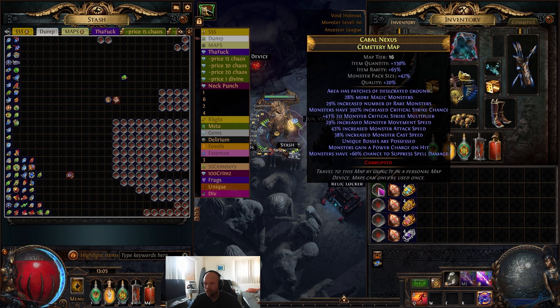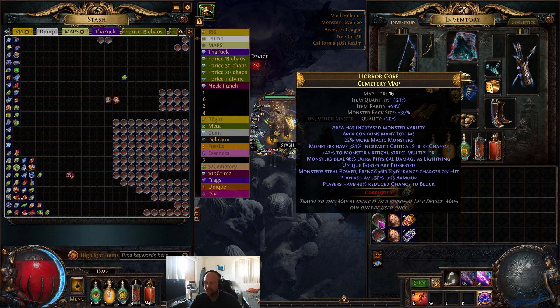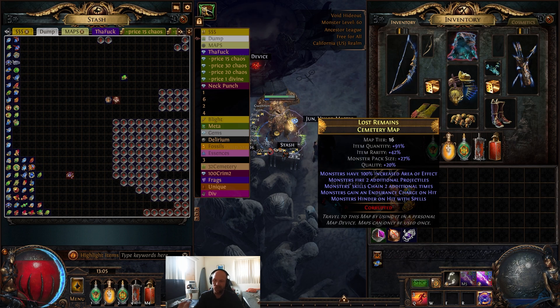These are our four maps. Attack speed is tough, and one has attack and crit so we'll probably take some deaths. Another one's not too bad, one has big crit which is rough, and less armor doesn't matter since I don't use armor. The last one has additional projectiles and chained twice, which can hurt, but we should be okay.